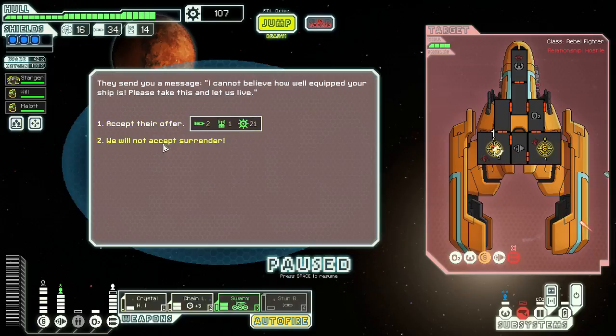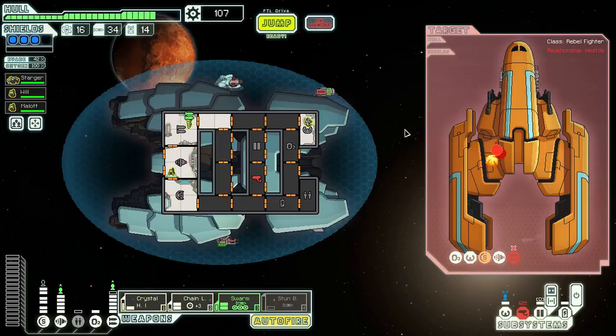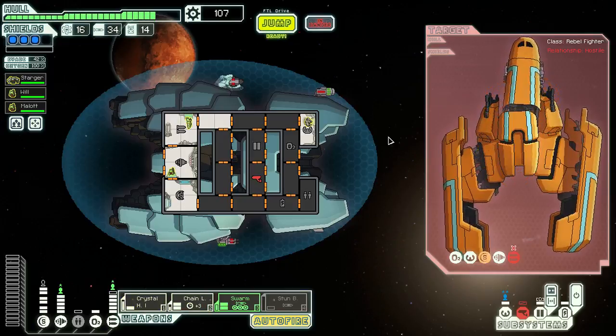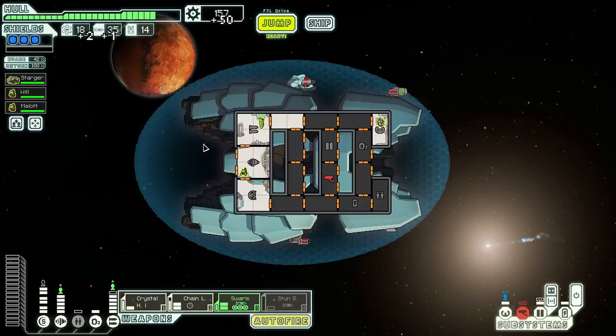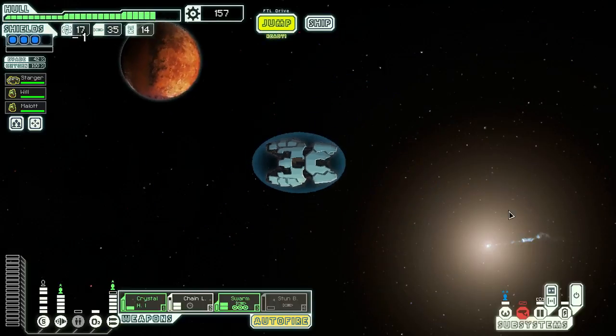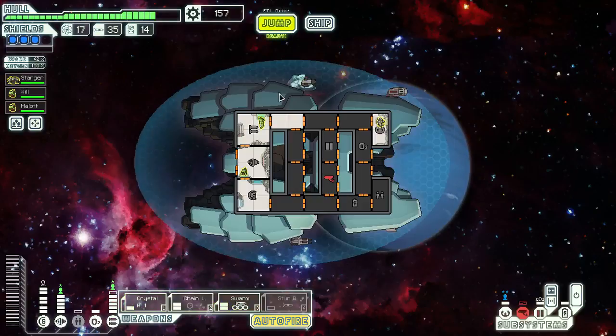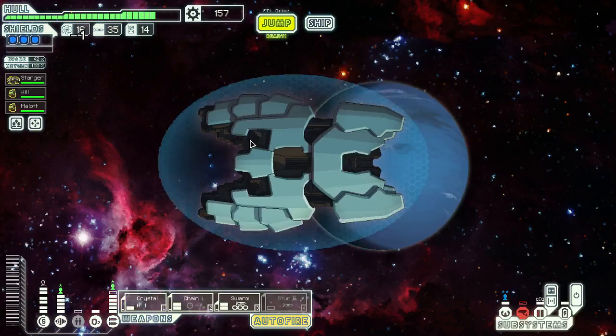We will not accept. 50 scrap. Next sector will be — not Zoltan. Sick of their energy things we call shields. There's a storm.